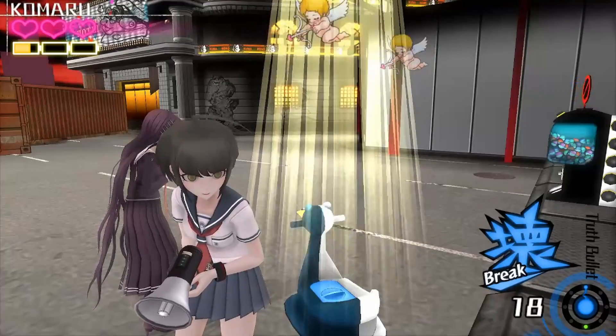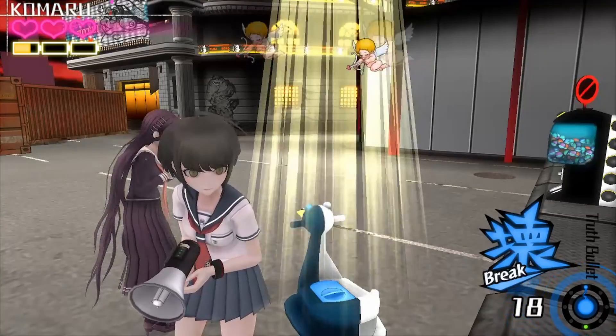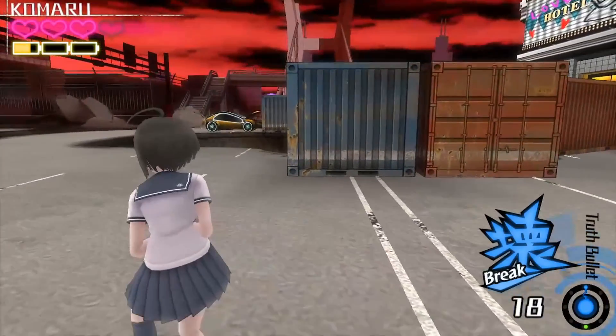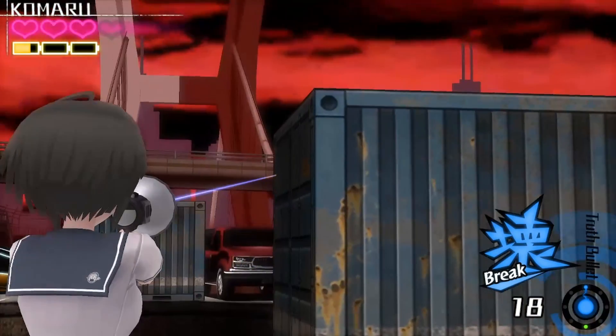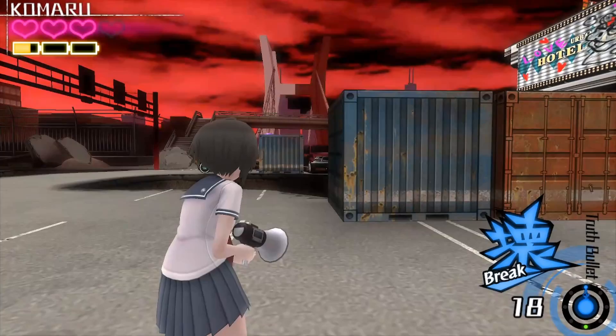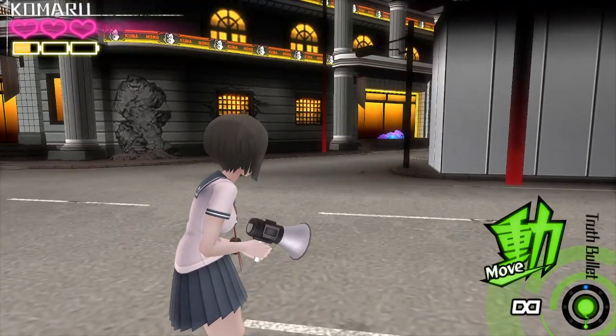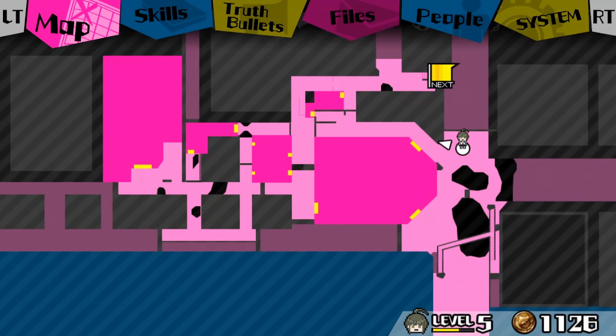Yo guys, it's Slyro. You already know that today we are back playing some more Danganronpa Ultra Despair Girls. On the last episode, we had a bit of an unfortunate incident happen over in that direction. So we're going to move, not in that direction. I think we need to go this way. There is a map that has a flashing next symbol on it, so I think we're going that way.